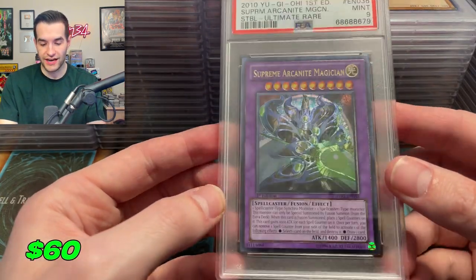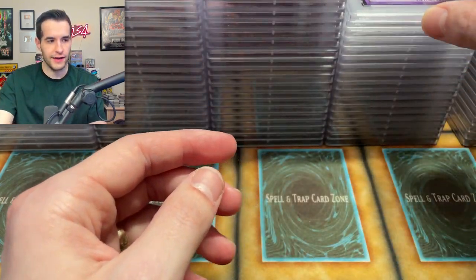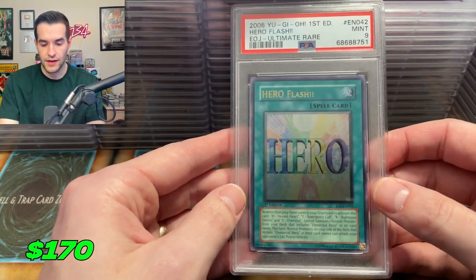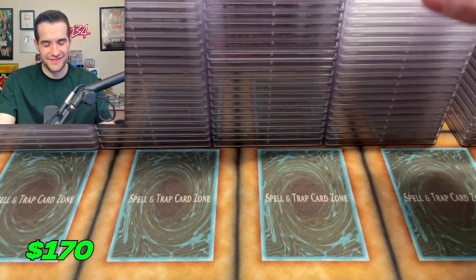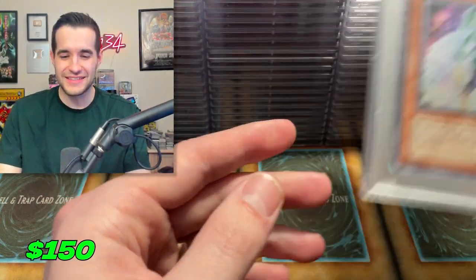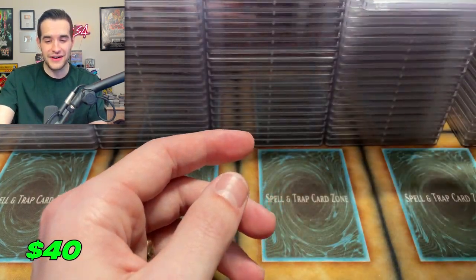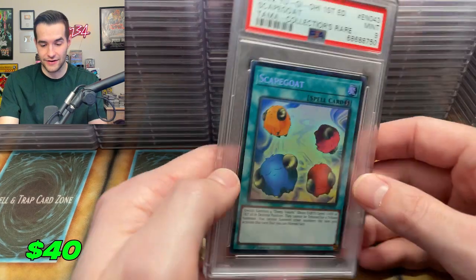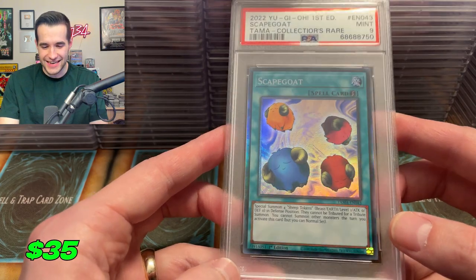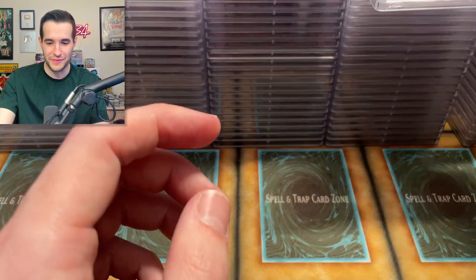A nine on the Red Eyes — come on, give us a 10 Red Eyes at least. Scapegoat — we got it back and it's a nine. We opened seven cases for a $15 card and didn't even get the 10. That's unfortunate, but we did get the Scapegoat eventually, so that's a plus. The Glow Up Bulb from the every pack opening — PSA nine. Actually not bad. Those Star Strike Blast sets have pretty weird print quality, so not terrible.